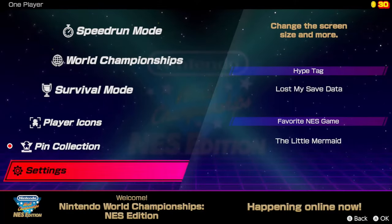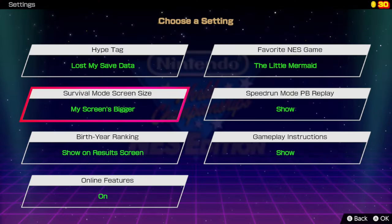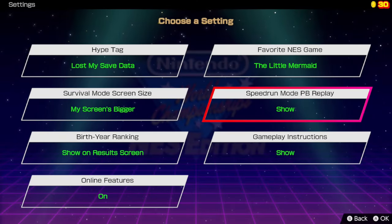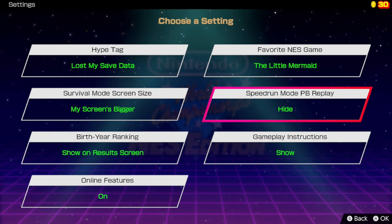So follow these instructions to select the best settings for your optimal gameplay. Go to settings, speedrun mode, PB replay — hide. Get rid of that. And actually, that's it. There's not a lot of settings. Anyway, you earn coins by completing challenges. What do you spend those coins on? Why, more challenges of course!